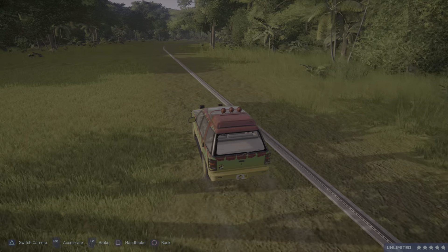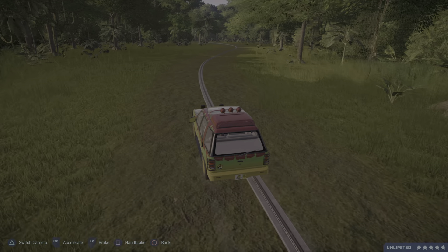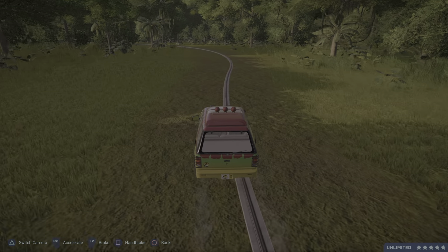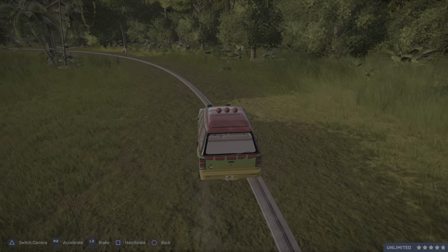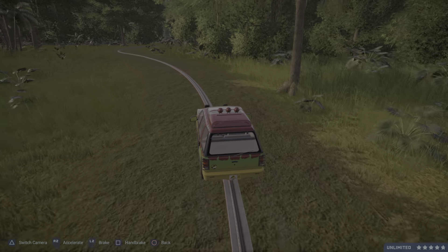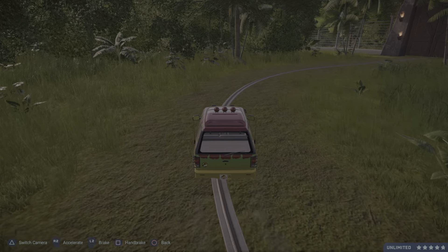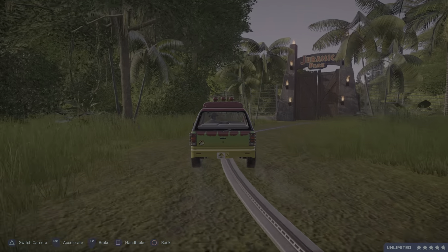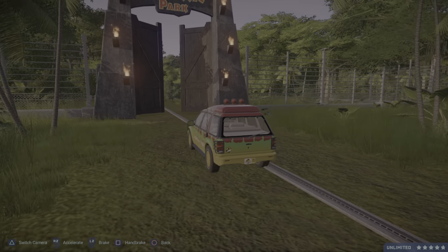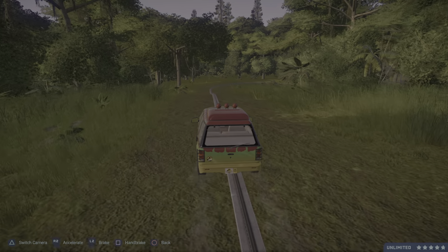Let's leave the jeep there. That's the way that goes back to where we came from — so this was the big enclosure. And here we have another small guest section, or actually more of an industrial section. Let's drive with the tour vehicle. So lean back, enjoy the ride. Welcome to Jurassic Park!